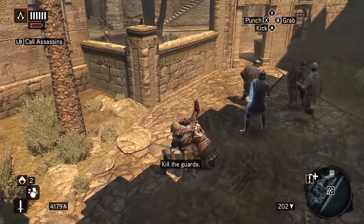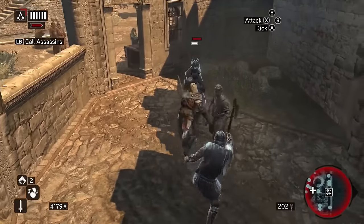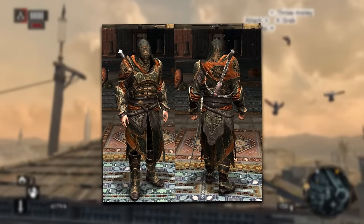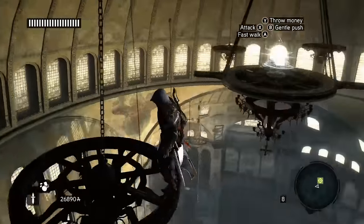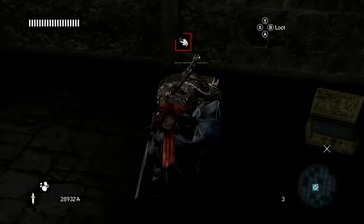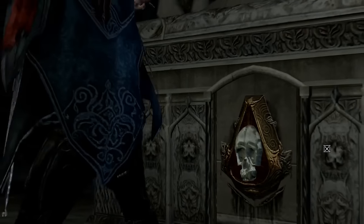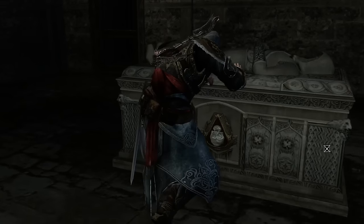Just like Assassin's Creed Brotherhood, I have to give an honourable mention to one outfit that could have easily been my favourite — the Armour of Ishak Pasha, a famous Ottoman general. The armour also has a mask, just like the Turkish Assassin outfit, and shares some similarities to the Armour of Brutus, featuring a nice gold and black colour scheme. Unlocking it was tedious — you'd have to find all 10 pages of the Memoirs of Ishak Pasha, then complete an additional challenge.